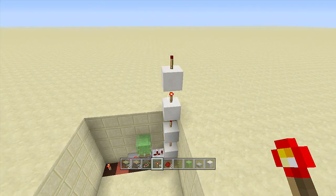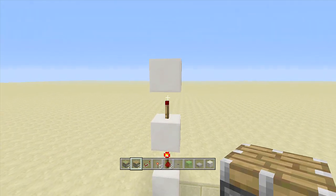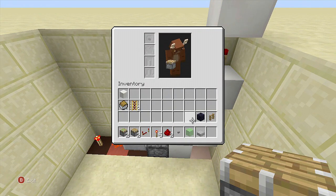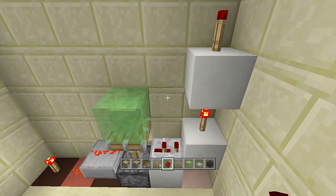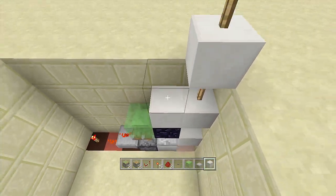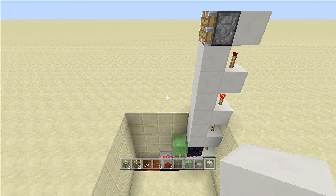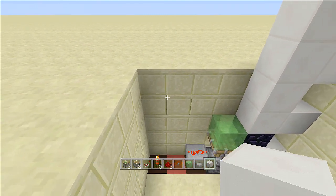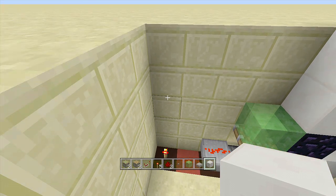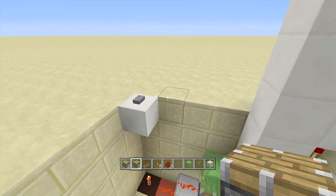Place one more block above the top torch with a regular piston coming out of it. Then swing back down and right next to your slime block place your immovable object — I'm using obsidian but recommend furnaces. Take out normal blocks and come all the way up in a big line until you reach that piston. For the button, it's four blocks above the rest-on torch, so count one, two, three, four and place a block there with a button on it.